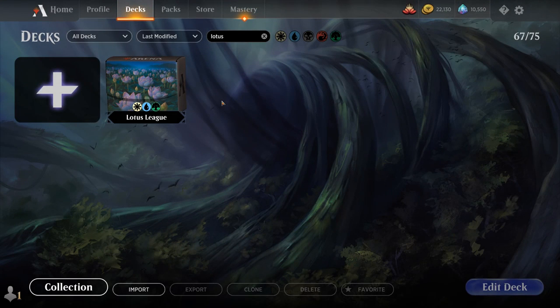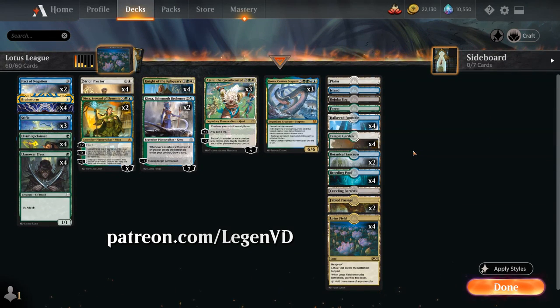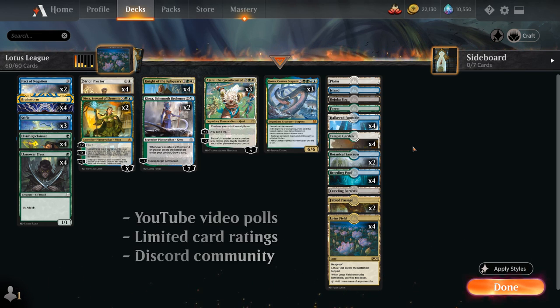Hello and welcome to another Historic gameplay video. Today we're taking a look at a five-color deck titled Lotus League, as voted on by my supporters on Patreon. You can become a Patreon supporter yourself today for as little as two dollars per month, which works out to about eight cents per video — one of the best ways to support the channel, and it also gets you access to almost daily polls to decide which video gets featured next.